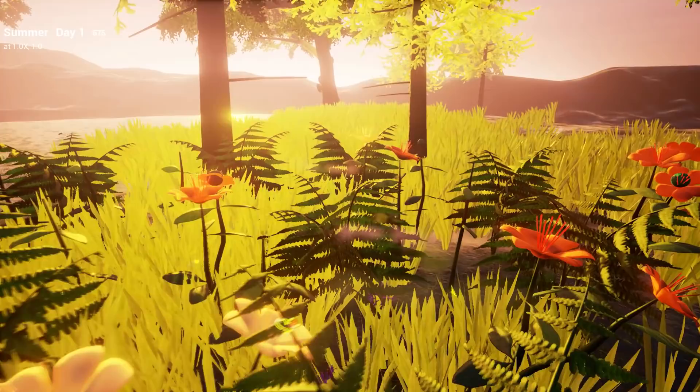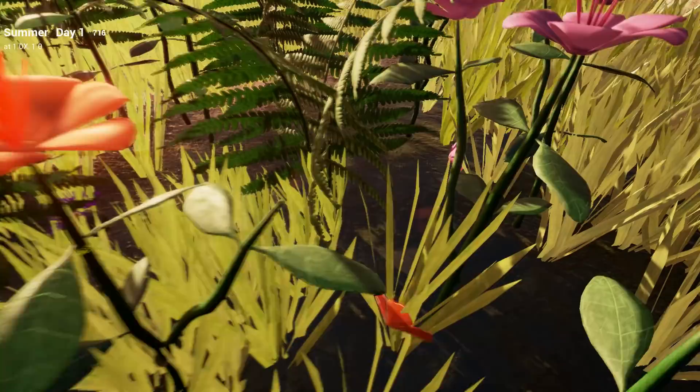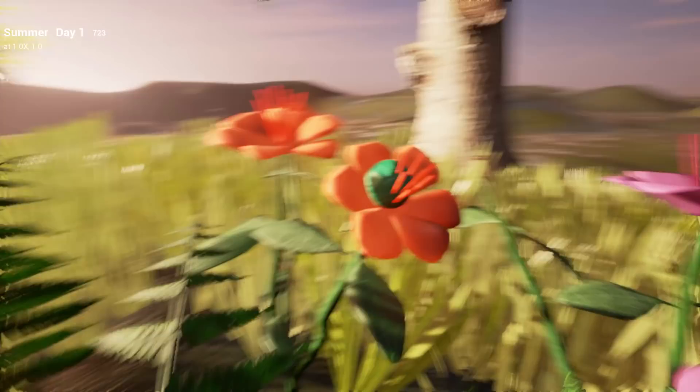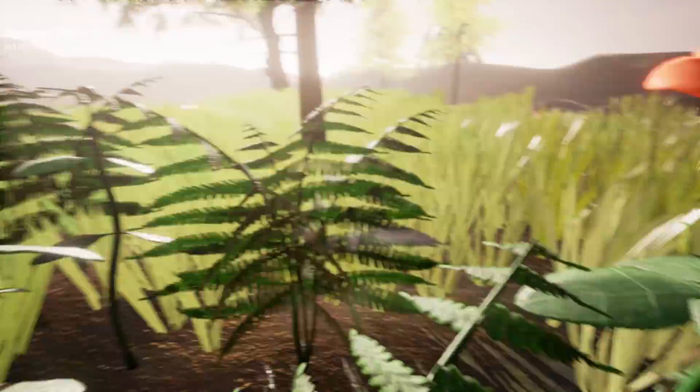Slowly, seed pods begin to form from the ovules of these plants. This one here is a seed pod — not a pretty good representation, I have to admit, but it is what I have for now. And let's move over here — this is a species of fern. Ferns do not have flowers, but they don't need them. Like all non-flowering plants, ferns tend to reproduce not through flowers but through spores.